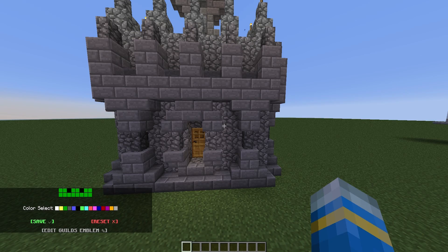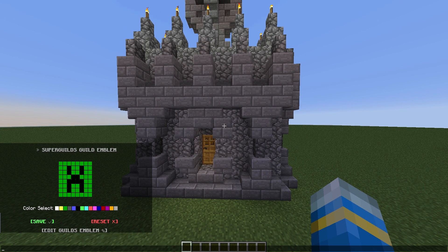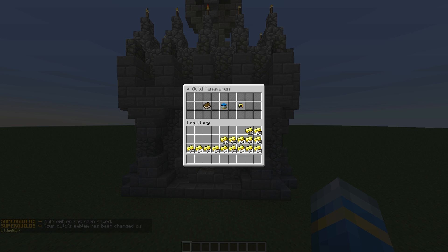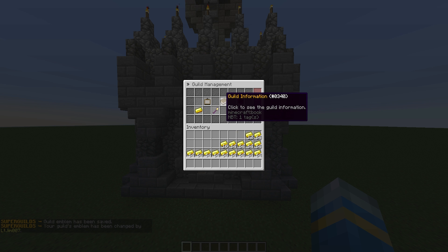Next is my favourite feature of the plugin — the guild emblem. Click it and in chat an awesome emblem creator will appear. It's very easy to use: select your colour and click the dots or squares on screen to create whatever emblem you want — a mob, a person's face, a flag, or just a plain background colour. Once you've edited it you can either reset or save, and that will be your guild's emblem.